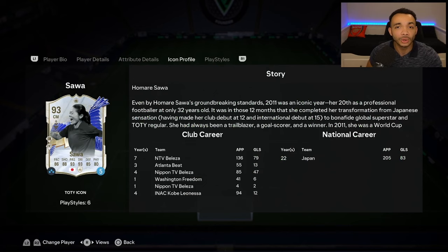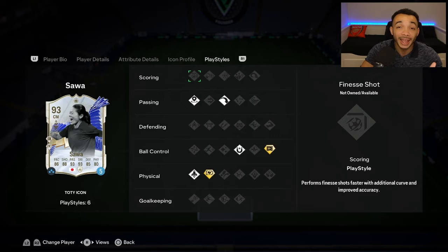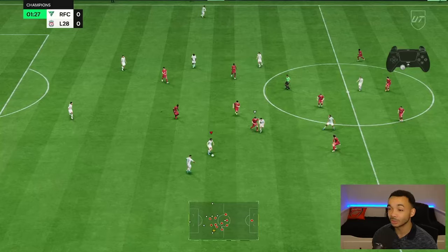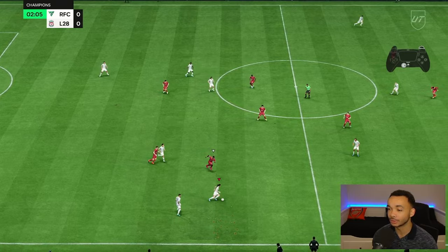Brief icon profile. She has two playstyle pluses which are Press Proven and Relentless. With 97 stamina and the Relentless playstyle plus, she could play about 100 games and be fine. She also has the Incisive Pass, Long Ball Pass, First Touch and Quick Step playstyles — some nice playstyles there. We're going to be playing her next to Yaya Toure in a 4-3-3 narrow. I'll leave a video with the custom tactics I use in the description. As soon as this card was leaked there was so much hype around it.